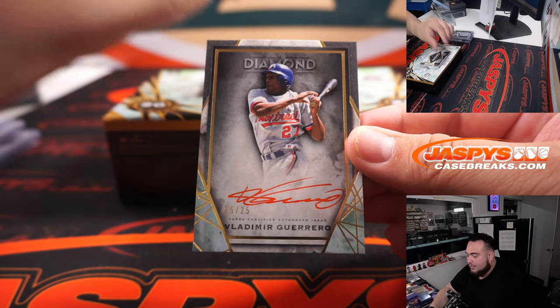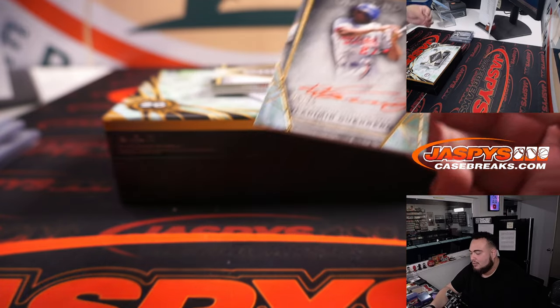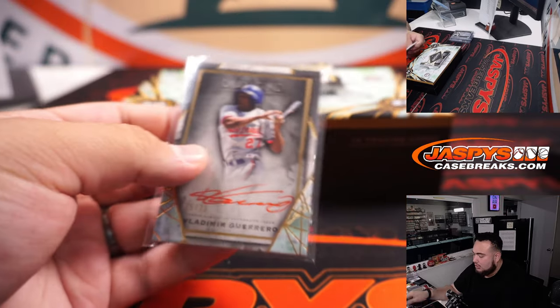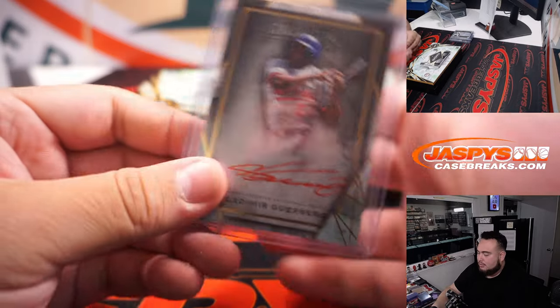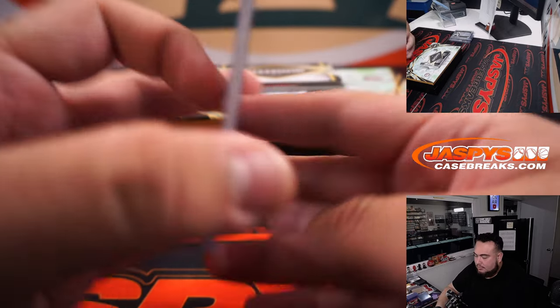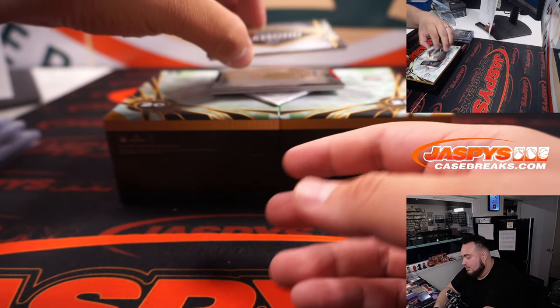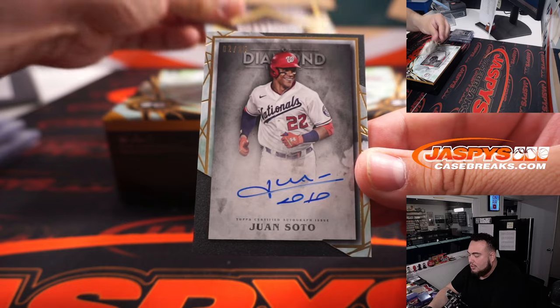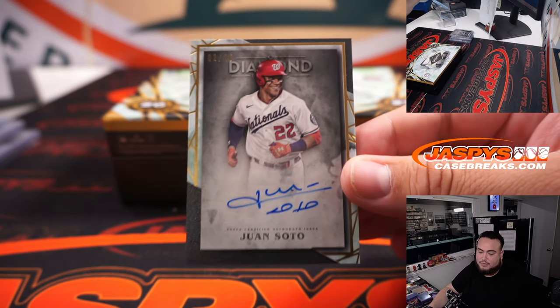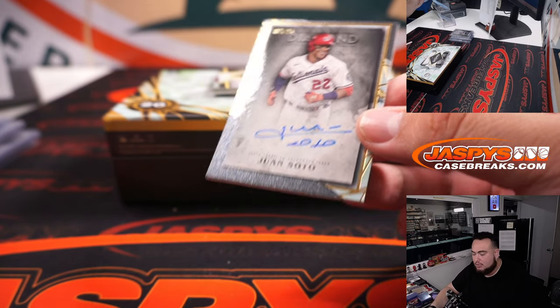We got a Vladdie Senior — nice little red ink, Montreal Expos edition, which will be going to the Washington Nationals, Tyler Brenner. A couple more to go — how about a Juan Soto, 2 out of 25! Back-to-back hits for the Nationals, going to Tyler again.